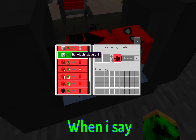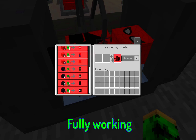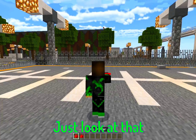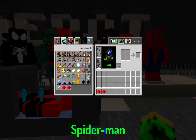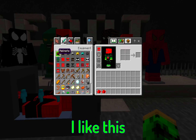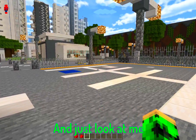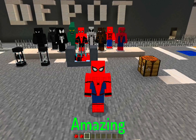When I say it's fully working in survival mode, I'm not kidding. It has web-related items for Spider-Man. Let's wear a Spider-Man suit — pick one like this, go to boots to get the full suit, put it on, and just look at that HD texture. It really is amazing.